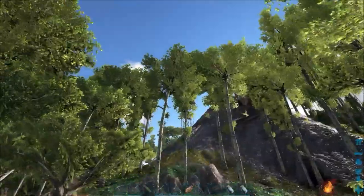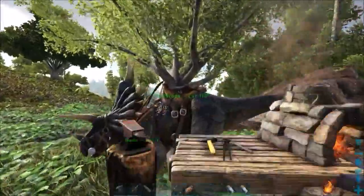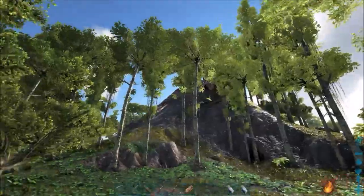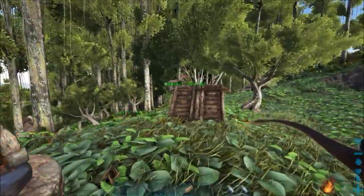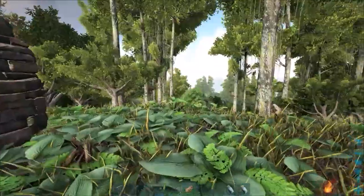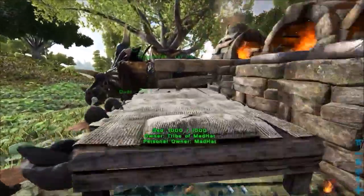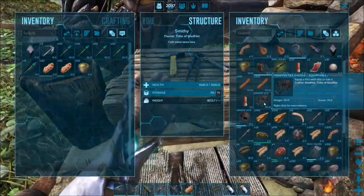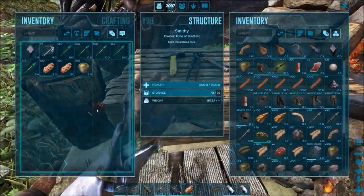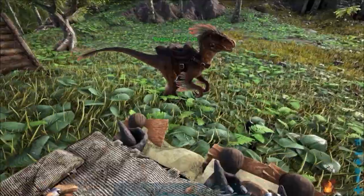What we're going to be doing today is getting another skin, and that is going to be the flare gun skin. I guess it makes like a firework when you shoot it up in the air. These have actually been around for a really long time — you used to get them from killing plesiosaurs in the ocean, but now you have to tame and ride a T-Rex. So that's what we're going to be doing today.